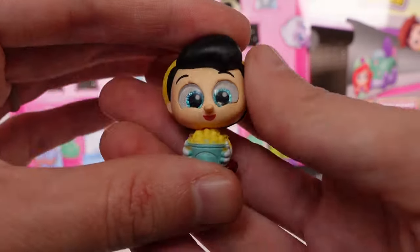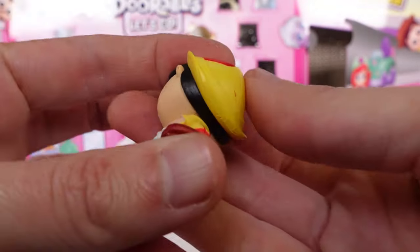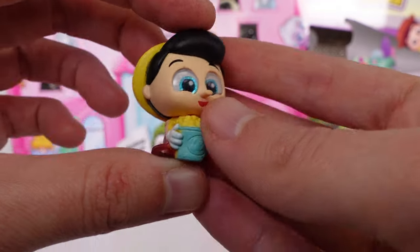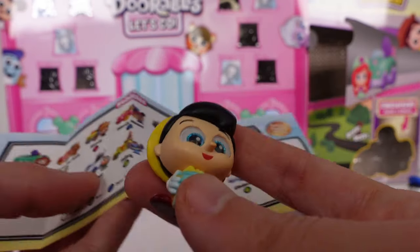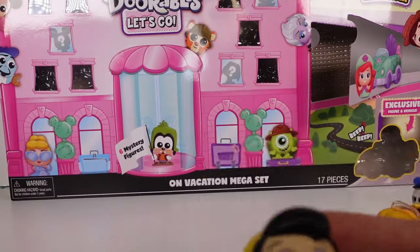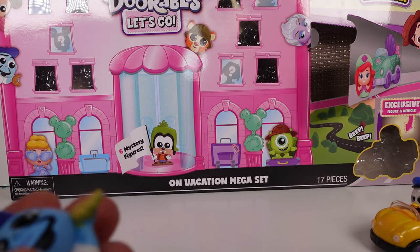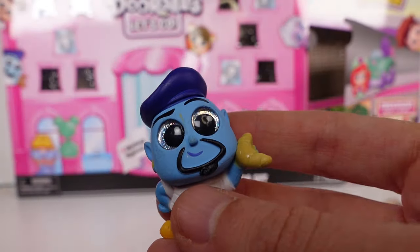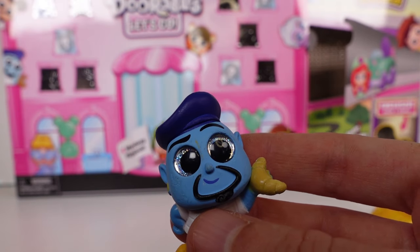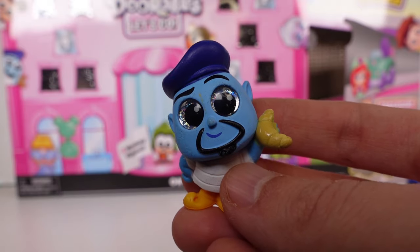Let's look at all our visible characters. We have Pinocchio — he's holding a container of popcorn and he's from the Amusement Getaway. He's a common. I'm going to make a pile off to the side so we don't get in the way when we open those doors.